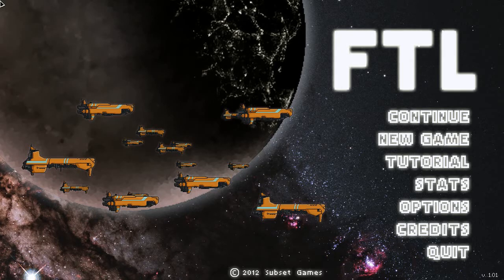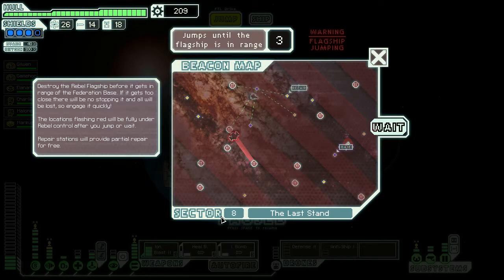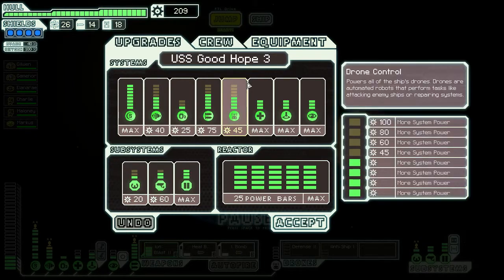Hi there and welcome back to FTL, Faster Than Light. I'm Byron and these are the continuing adventures of the USS Good Hope 3 in sector 8, the last stand. We have already fought the enemy flagship twice and we will do some final upgrading.